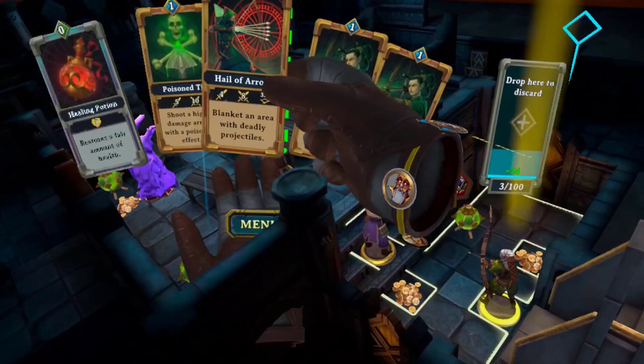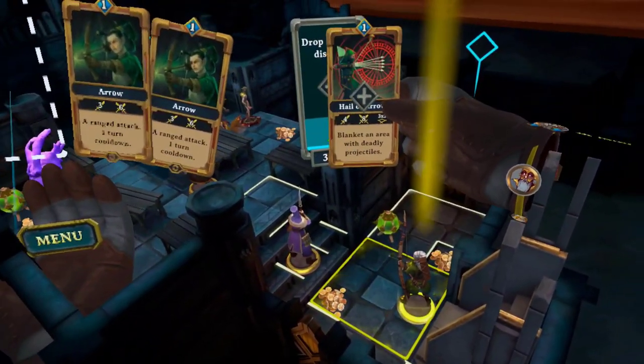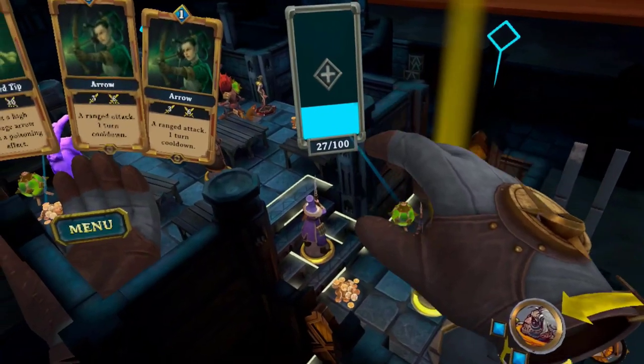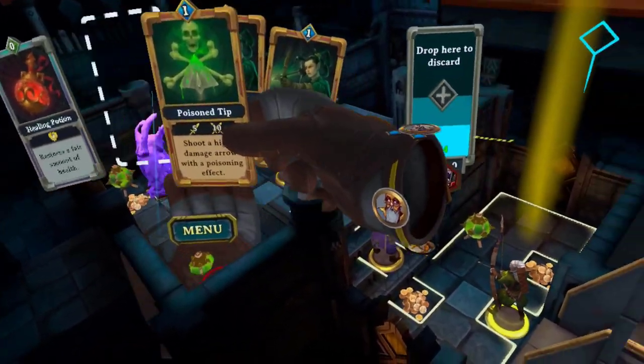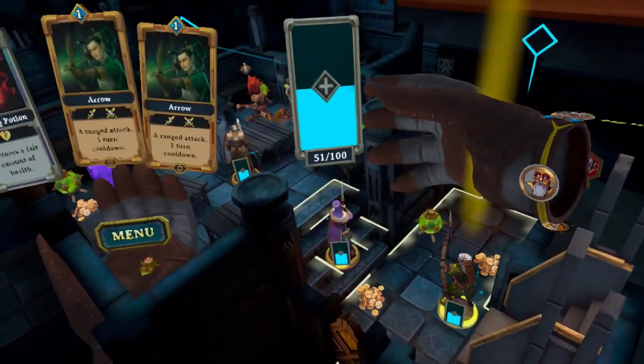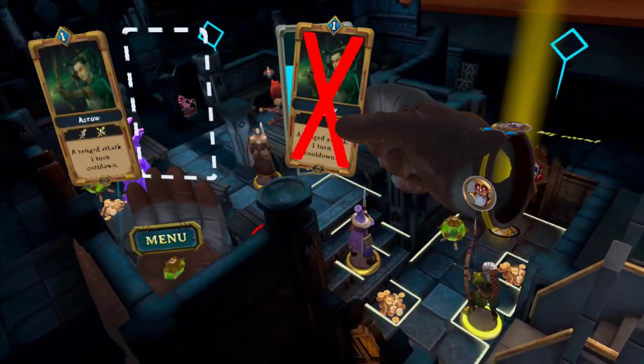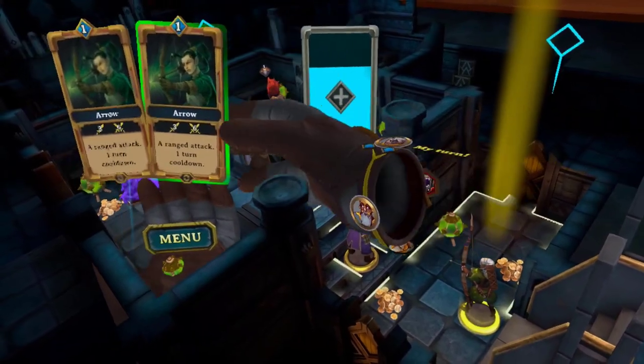Number 3. You can recycle unwanted cards for extra mana. The great thing about this is that every hero on the board receives the extra mana, not just one hero. And when you reach 100 mana you get a new card. It's worth mentioning that reusable cards like Arrow cannot be recycled — it's just the single-use cards.